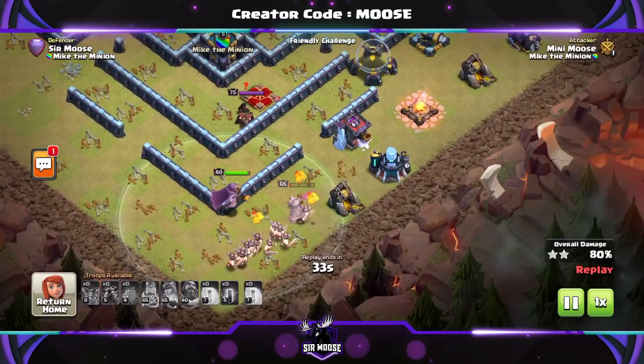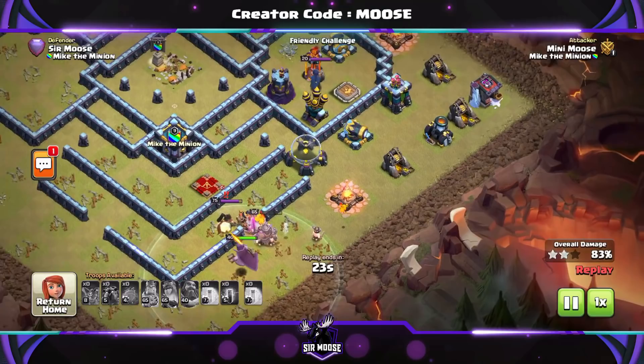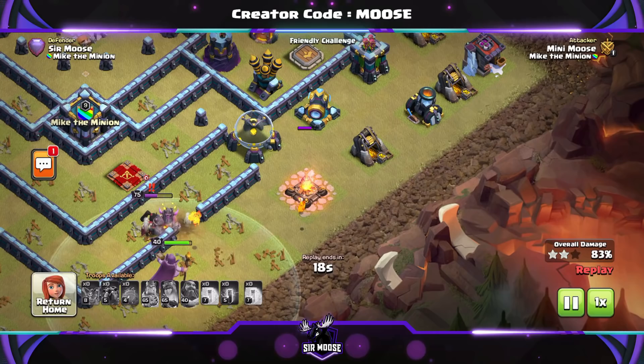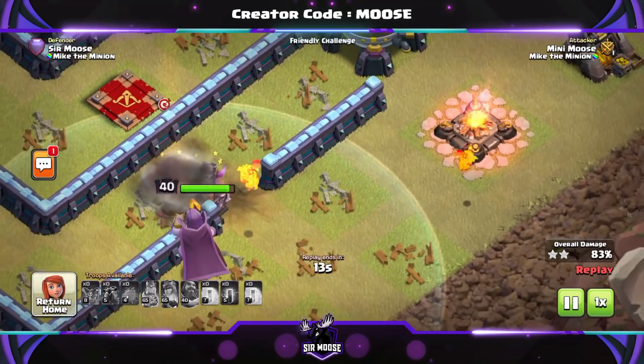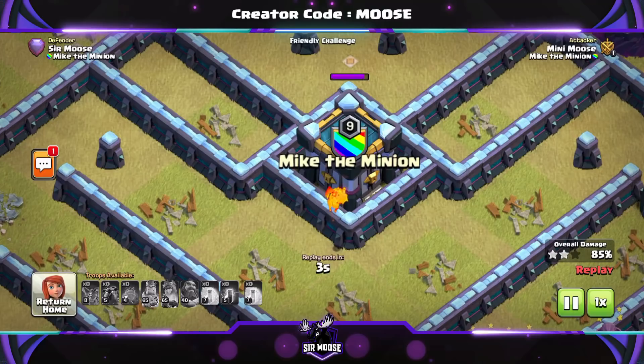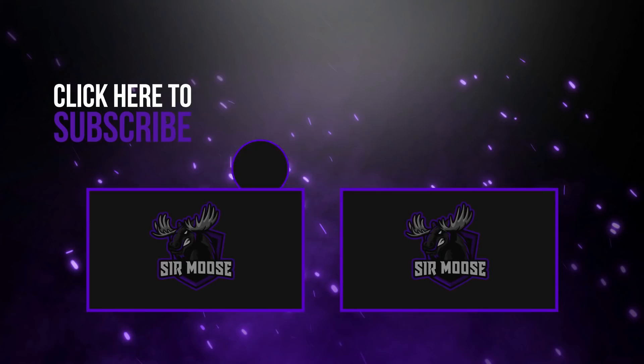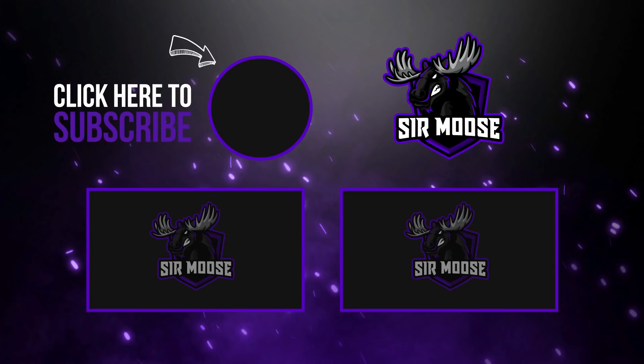So as you can see, this is a really nice and different attack strategy — 10 bat spells, six lava hounds, and 20 balloons. Who would have thought this could work? Against Town Hall 12 bases you should do really well, and even against Town Hall 13s these 280-plus troop two-star attacks are just too much for some bases to handle. Hope you enjoyed the video — if you'd like to see more Town Hall 12 attack strategies, hit that subscribe button and the notification bell. Join the army — pleasure as always, catch you later!